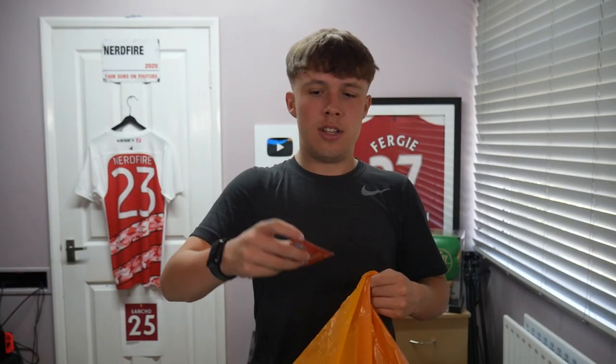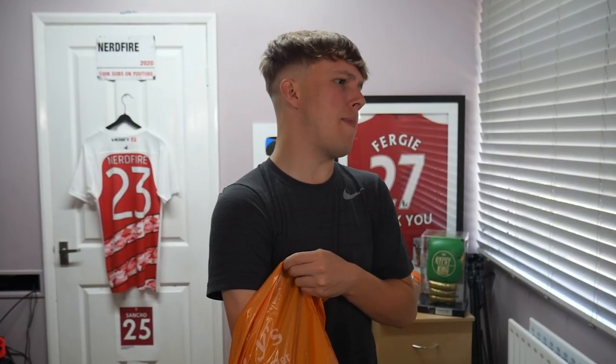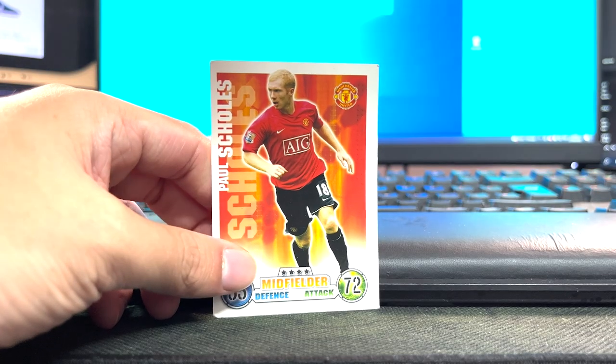Player number ten — Ryan Giggs. That's left mid secured. So left mid Giggs, right mid Beckham — not bad for chemistry. Player number eleven. Flipping it around for the camera. It's an icon again — good for links to anyone. Not bad. We could play him defensively as well — he's not the best offensive midfielder, but he could do a job. I think we've got three cards remaining, yet to see a centre-back or a goalkeeper.